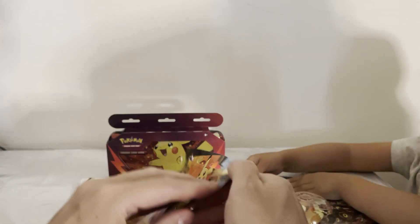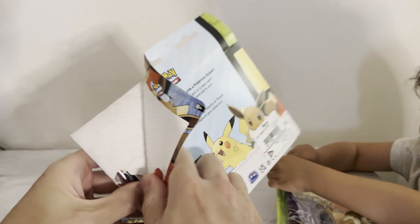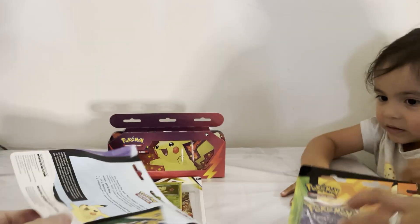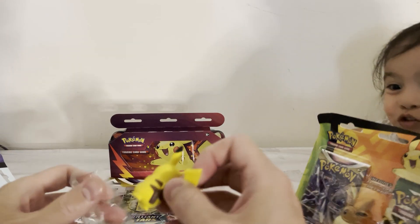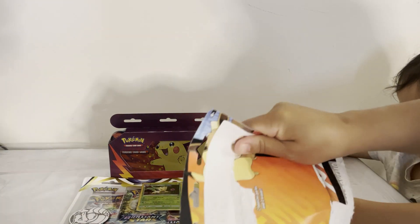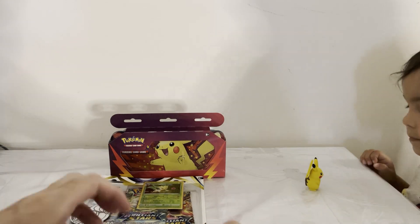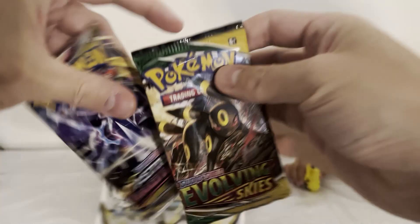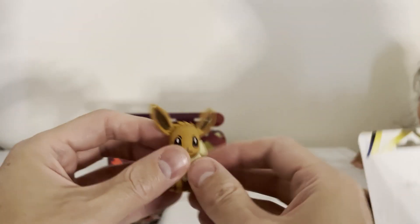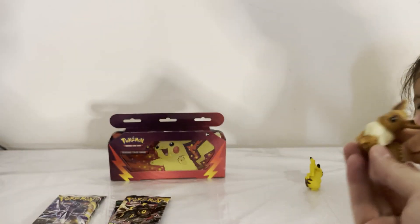Let's start opening these up. You get an Astral Radiance and an Evolving Skies with each of these eraser sets. There's a Pikachu eraser — there you go, Jade. And another Evolving Skies and Astral Radiance with the next one, plus an Eevee eraser!